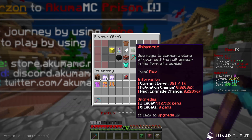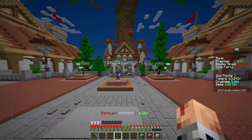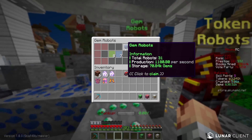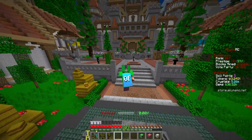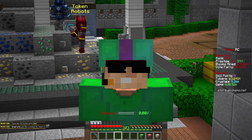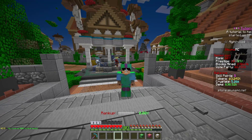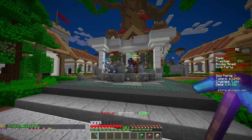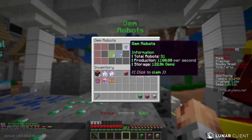Whisperer has been proven to be one of the most overpowered enchants going. So if we can get that maxed out as soon as possible, that would be dope. But now that we have these robots going ham in the background, this should be a lot easier. We're getting 1,000 every second. It would take me about 27 hours of AFKing to get 100 million gems, which is not actually that bad, although it would be awesome to get some more.